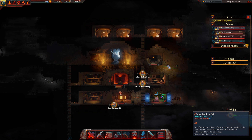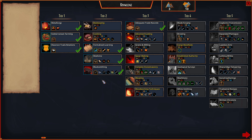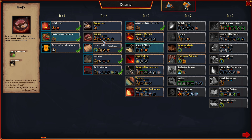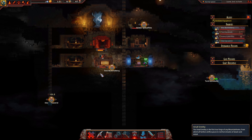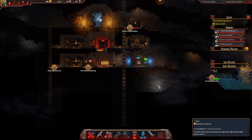Then I figure out what I want to do. There's also lots of research. Just because you've got a farm, you can't do too much aside from make water and stuff for the first little while. It's not until you get cooking, brewing, grains, milk — then you can start making things that are more worthwhile than just eating mushrooms.